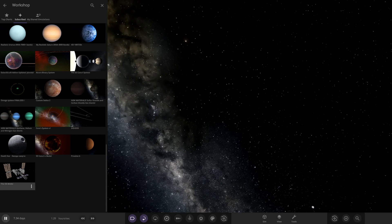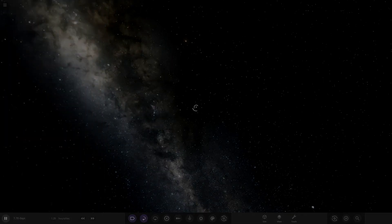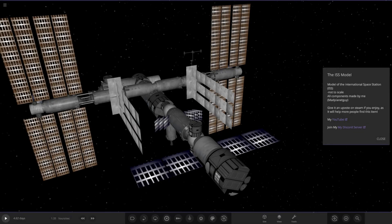Here it is down at the bottom of my workshop. If you want to find it, it'll be on the workshop — I should have a link to it in the description as well. So definitely go have a peek at this if you want. Let's load it up... wow, that looks absolutely awesome. It's a model of the International Space Station — the ISS, not to scale — all components made by My Planet Guy.